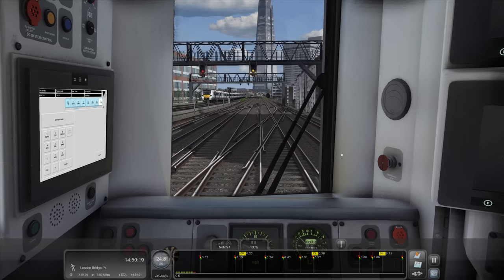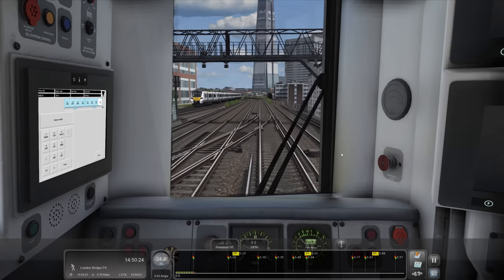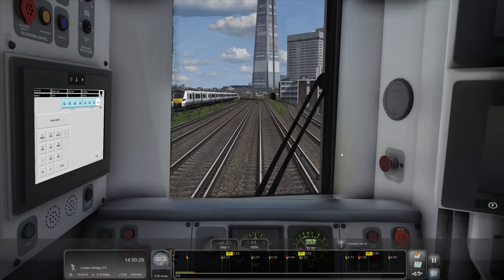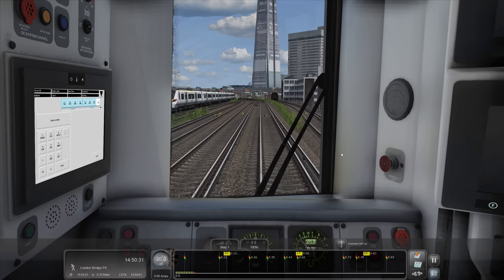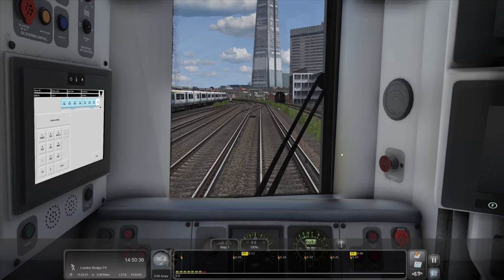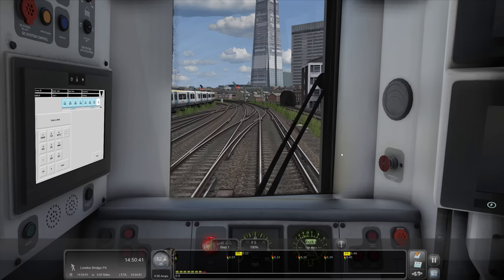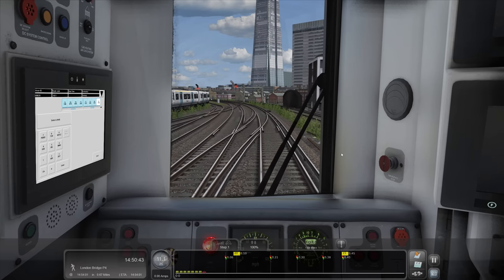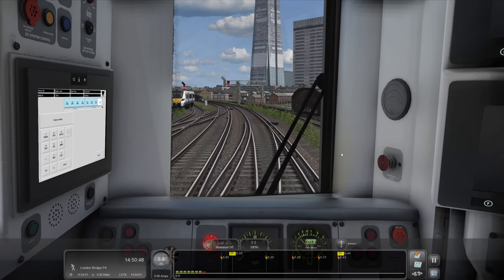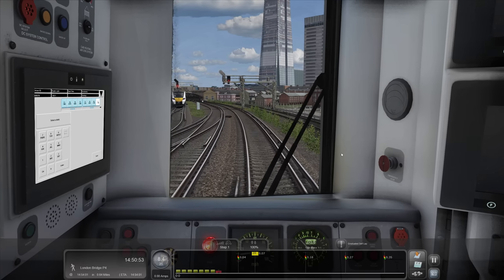It's a right slow little plod out of London. We may as well just coast because this chap's going in front anyway. We'll have a little brake - what's he stopping for? He's slowing down as well. Unbelievable. Put the DRA on and we'll just coast up to this signal. We're going to end up stopped, but I thought we might get away with a bit of coasting and not actually stop.